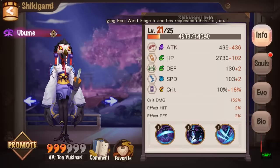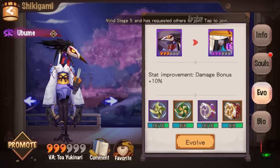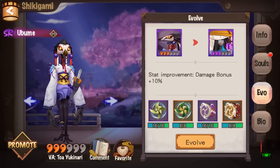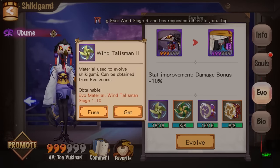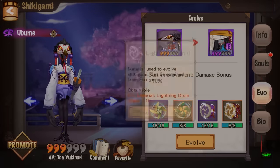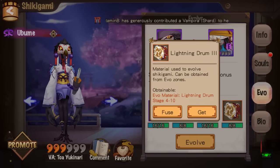Once you hit Ubume, on the right-hand side you can go to Details, then hit Evo — short for evolution. In order to get all these materials you need to farm them. He requires 16 grade 2 wind talismans, 8 grade 3 wind talismans, 16 grade 2 lightning drums, and 8 grade 3 lightning drums.